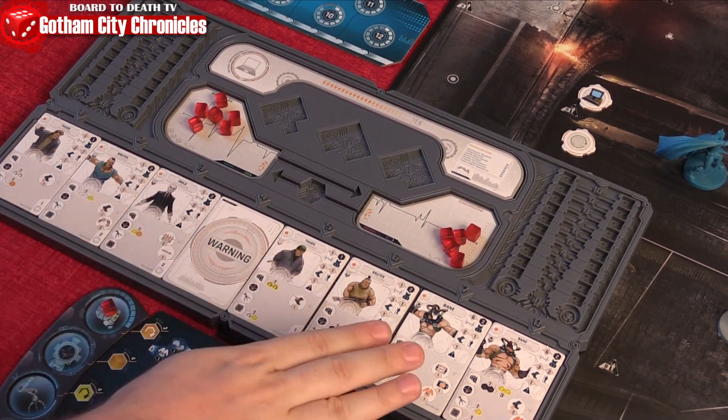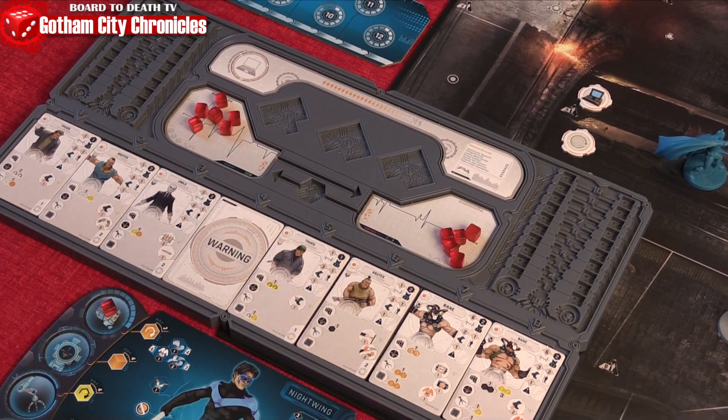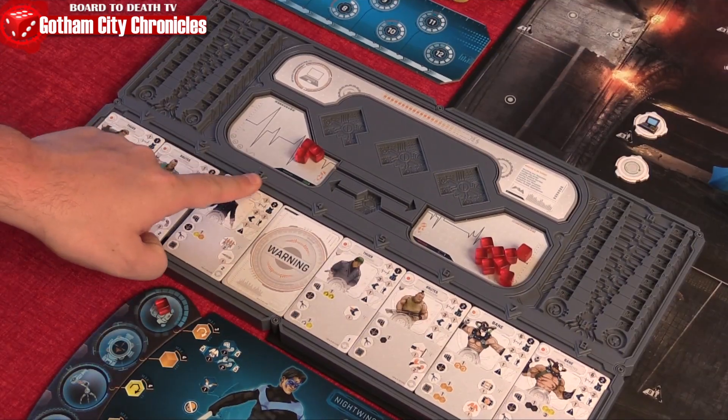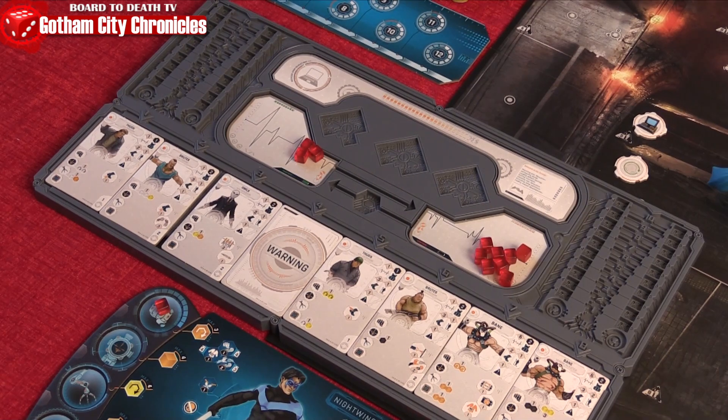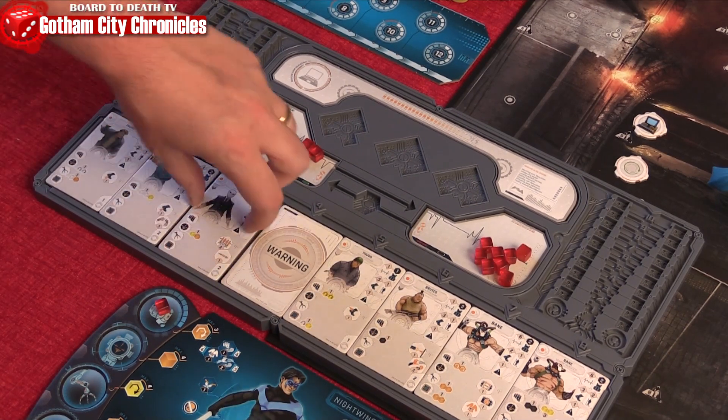The villains will choose to activate 1, 2, or none of the tiles in the river. This is the cost of exertion needed to activate specific villains — less will be required on the left side while more will be required on the right.